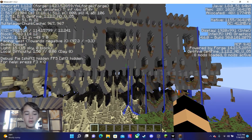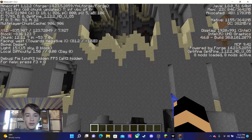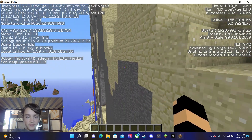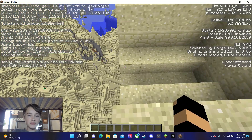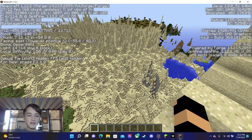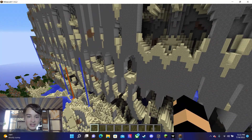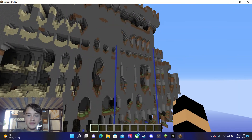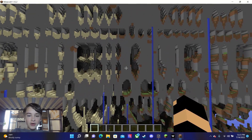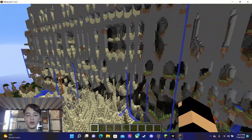I set the coordinate scale number to — I think it was 1 million — which forced the far lands to generate a mere 856 blocks from spawn. But look at this, there is so much repetitive terrain.